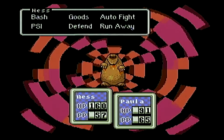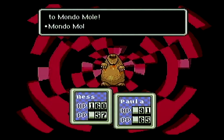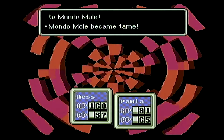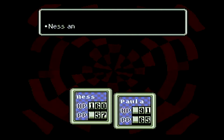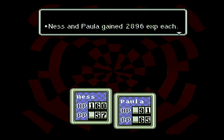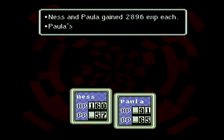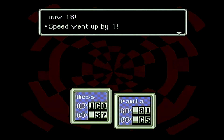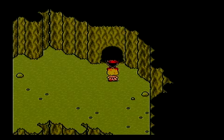Yeah, he just made it stronger. That was an easy boss fight. Gained just under 2,900 experience apiece. I think we might be able to get a level up here — yep, Paula's level 18. Speed went up by one, hit points by three. That's kind of paltry, but oh well.